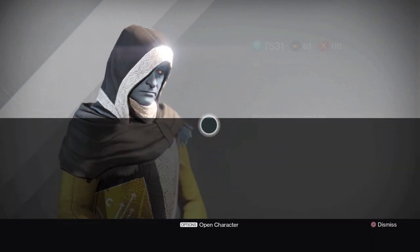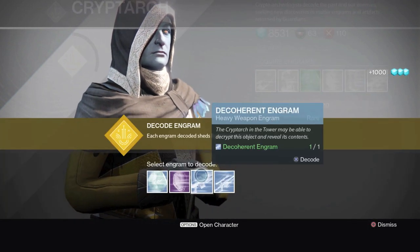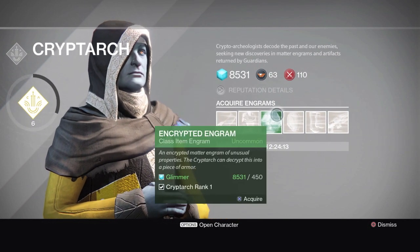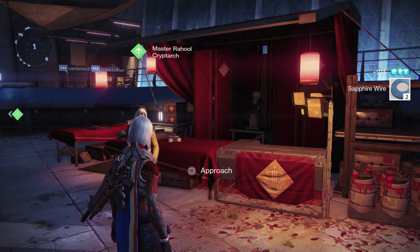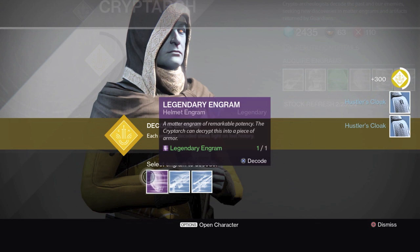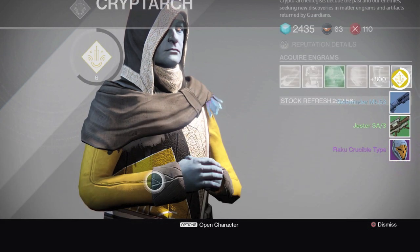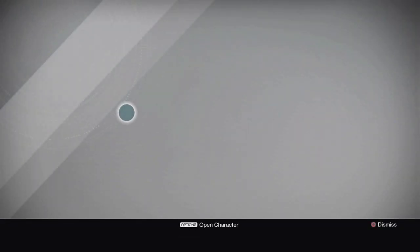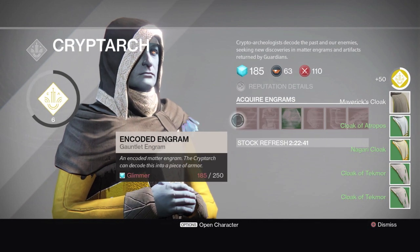I want to use some of that money to possibly level him up first, so let's cash these in. Got a thousand glimmer right there. Now before I decode, I still got a bunch of money — let's see how quickly I can level this guy up. I clearly don't have enough to get him to the next level. I decoded and got cloaks I don't need, but I could use a Sidewinder. I really want to get him up to level seven — then it'll really start. I'll probably take the rest of the money and just keep buying things to get his level up.